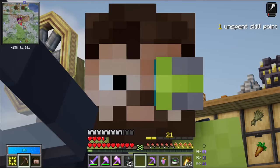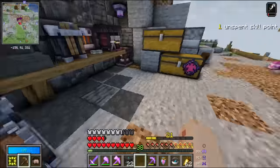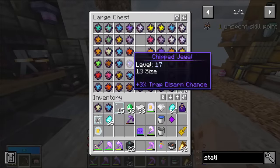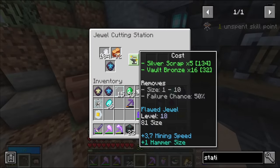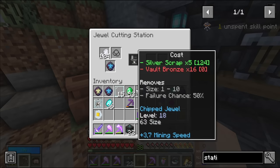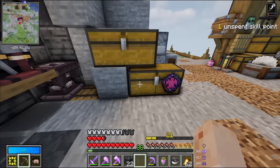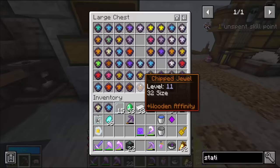There's a 50% chance of failure, which is significant - basically every other time I press this button. I broke the jewel and got a gemstone and a bit back. That was a chipped jewel. If the jewel is of a higher tier - I have this flawless jewel here - if I do the same thing, it failed but instead of breaking, it removed one of the modifiers and the size got smaller from 87 to 81. I went again and it removed hammer. The jewel went from flawless to chipped. It succeeded, and as you can see the size becomes smaller and smaller, which means you can fit more and more jewels onto your tools. I'm kind of sad about that because hammering is very rare.